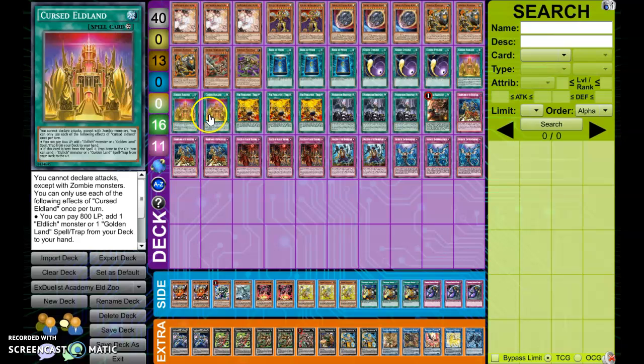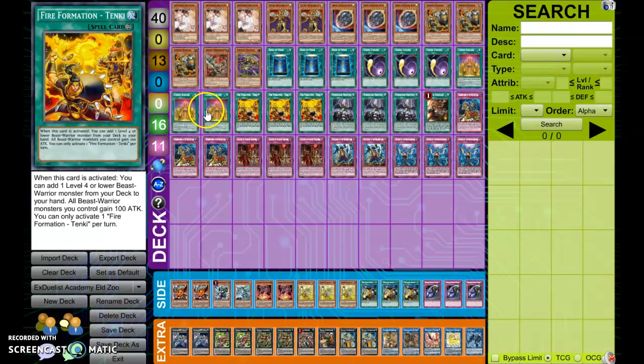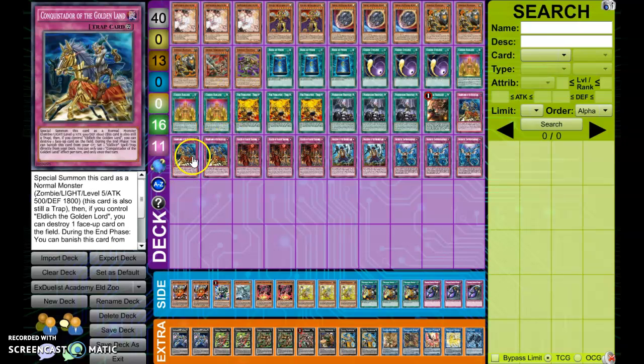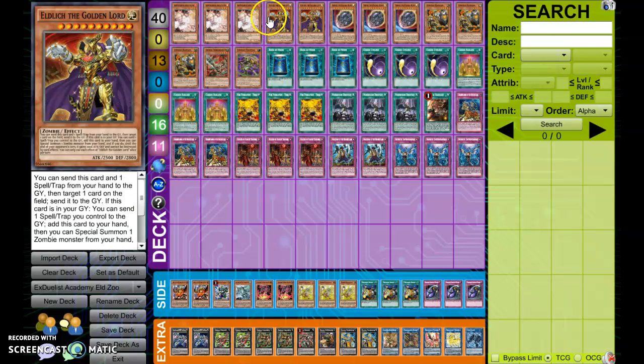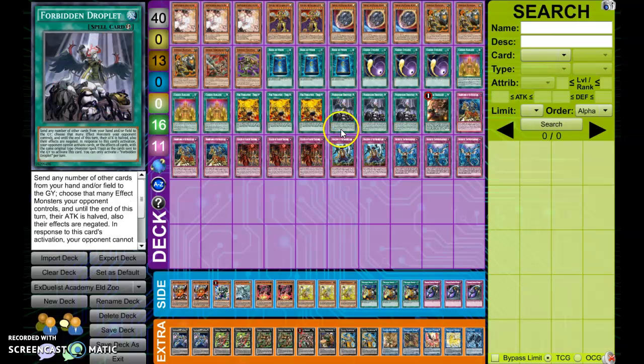3 Eldland, 3 Tenki — these are just obvious searchers. 3 Droplet. I think this is a nice going-second card. What's cool about this is that you're able to send dead Tenkis and you're able to send Eldland. Because with Eldland, you want to send it to the graveyard — you want to add Conk, send it, send a Hwok or a Conk. Then you have your Conk access with a Lord, and you have both your Elixir and Eldland engine set up. So I think Droplet can also just help with that and make sure that you can break some boards as well.